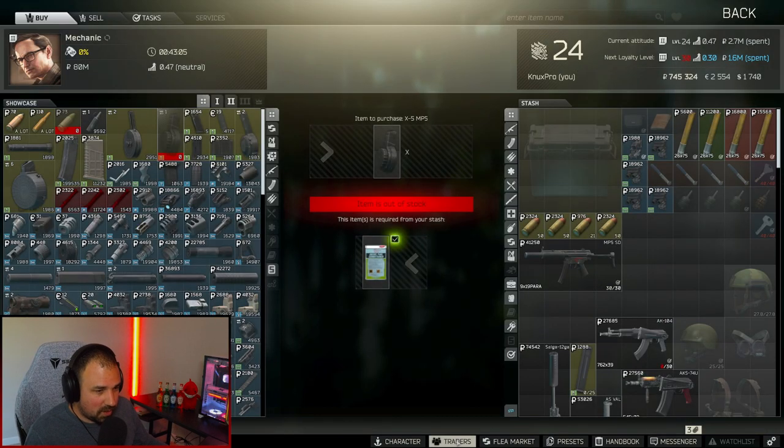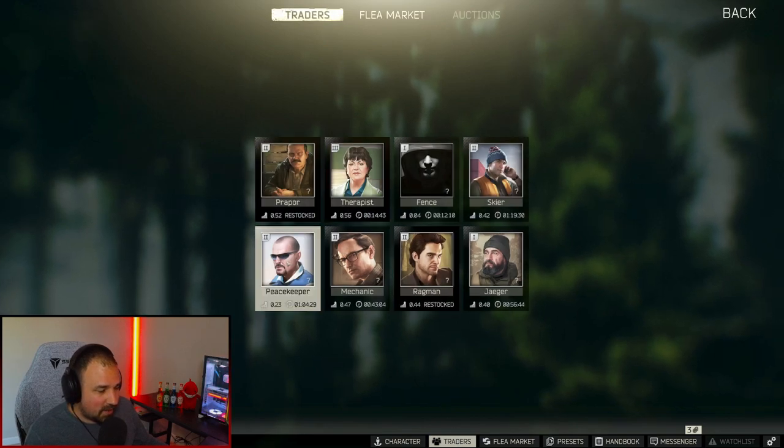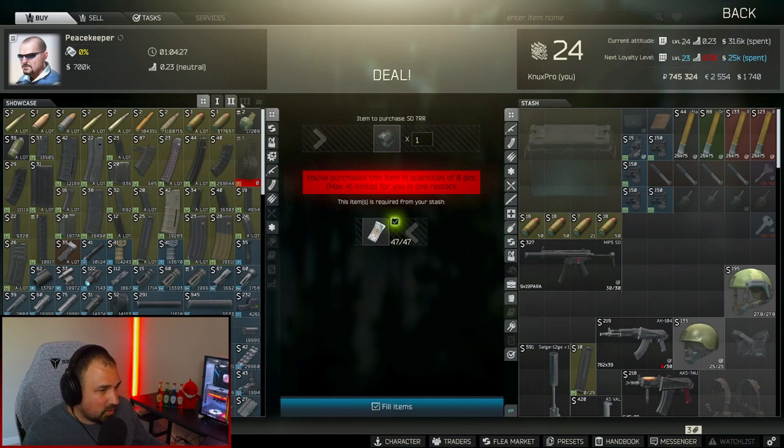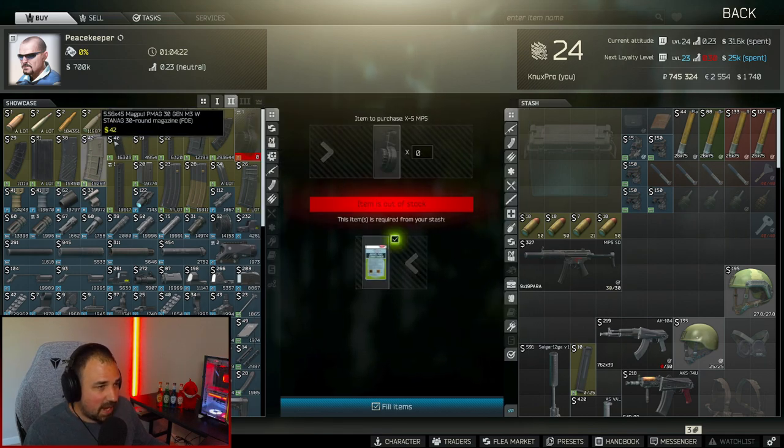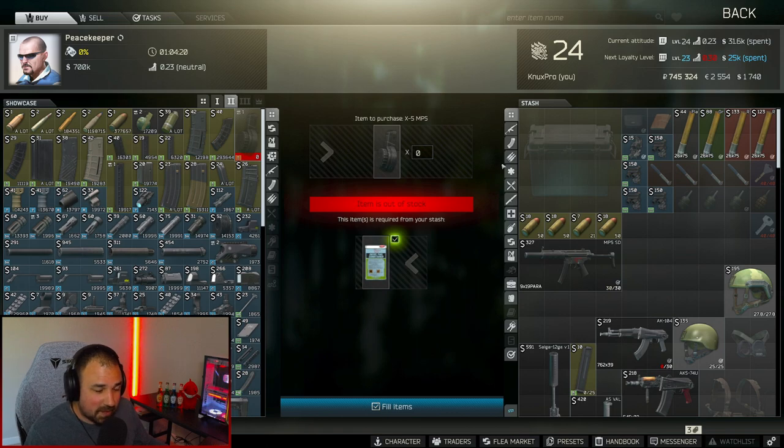There is another barter through Peacekeeper level 2 for the same part — also a fuel conditioner. If it's sold out with one vendor it might not be for the other, though it'll probably be sold out on both.